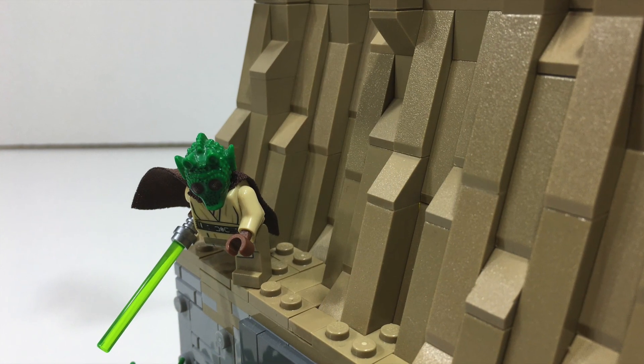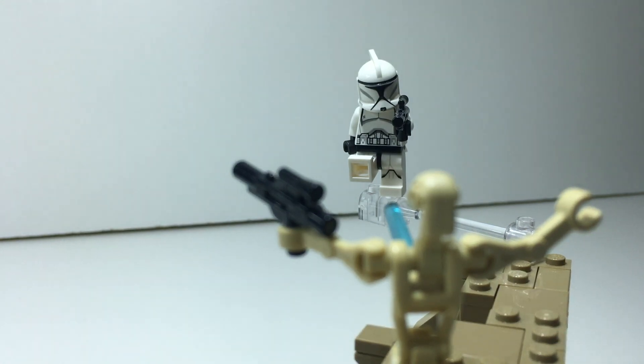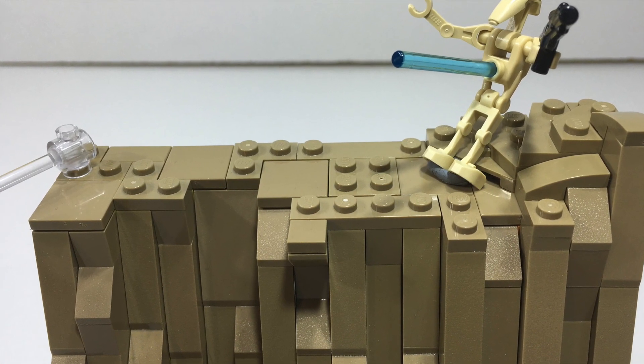On the ledge in front of the rockwork, we have the Rodian Jedi who is about to jump off the ledge towards the super battle droids. Then at the top of the MOC, we have the last clone trooper who is in the air and just shot a battle droid on top of the rockwork. I actually took off the head of the clone trooper and the helmet is just resting on its neck. I also added a flash bolt onto the droid, which I don't normally do, but I think looks pretty good.